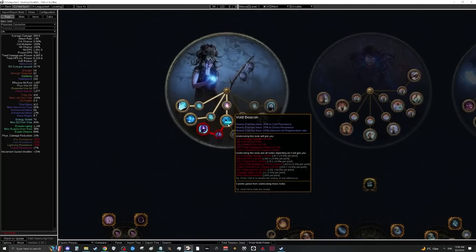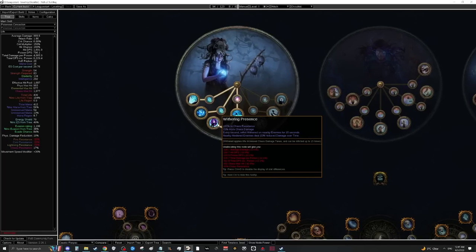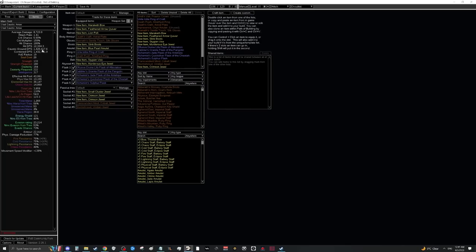For ascendancies, we're playing Occultist. First pick Void Beacon for chaos resistance shredding and to set up Withering Presence. Withering Presence gives a hefty amount of chaos resistance while leveling and allows you to wither enemies for a massive damage buff — wither is insane and we want this ASAP. For your third lab pick Profane Bloom to use immediately in endgame, and for fourth lab pick Unholy Authority.